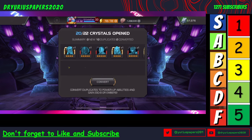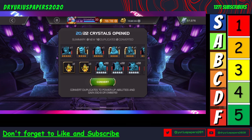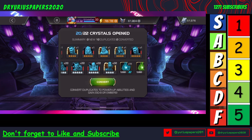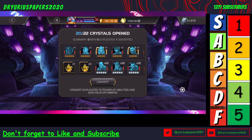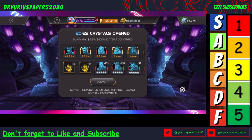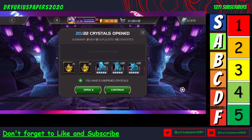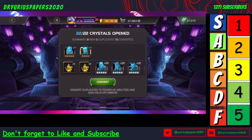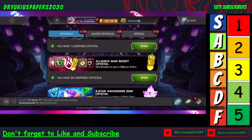Second block — not even a six-star. More four and five stars. These have the same luck as the rest — pretty junky. We're going to open the last two and see what we get. Zippo, nothing. But we did get our points, and that's why I'm getting these crystals.